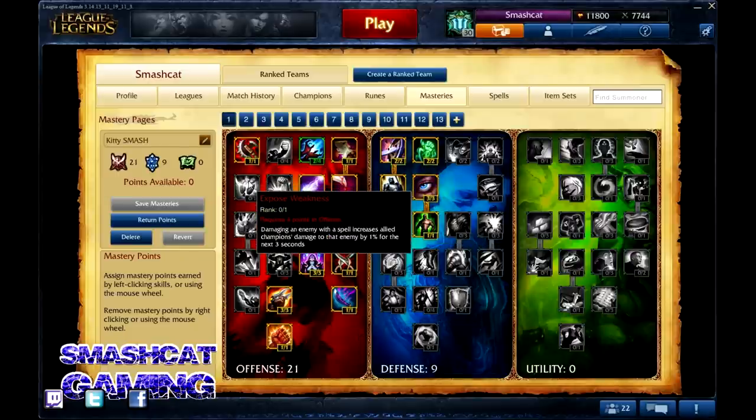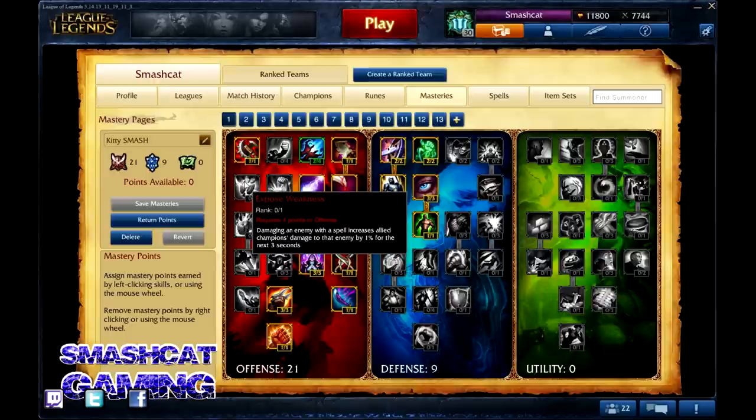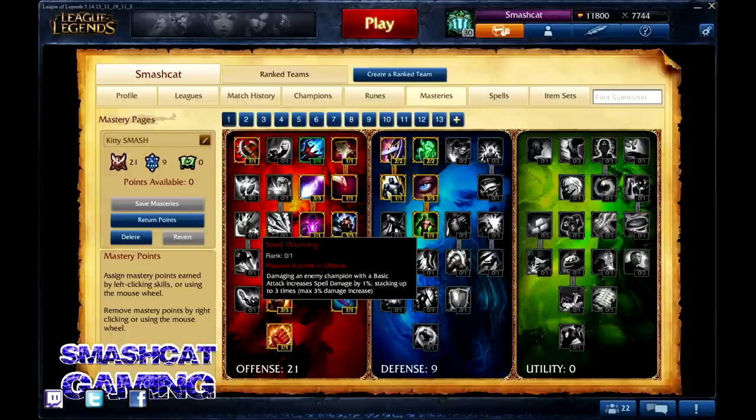We come up to Expose Weakness. Damaging an enemy with a spell increases allied champions' damage to that enemy by 1% for the next 3 seconds. I think this is skippable — I'm not really interested in the 1% damage. It's really hard to hit a spell sometimes, and on Nidalee, by the time I hit a spear while chasing for first blood, you're probably already going to die. That 1% damage is only going to be maybe 2–3 total damage if the jungler is helping. It's not going to break the game or make a difference, so we can skip this talent and come down to tier 3.